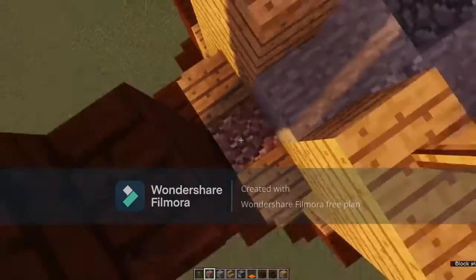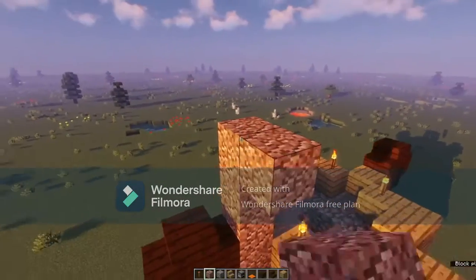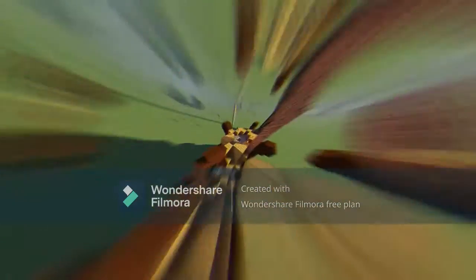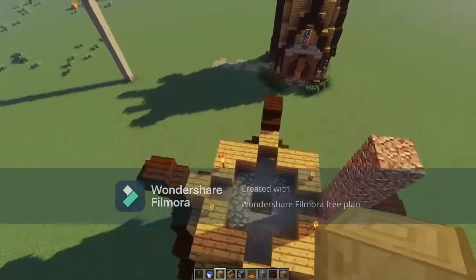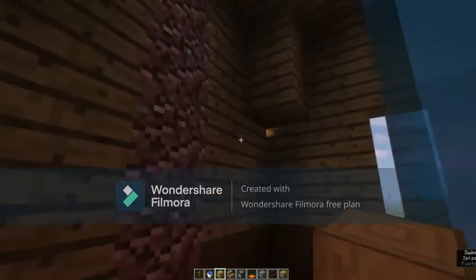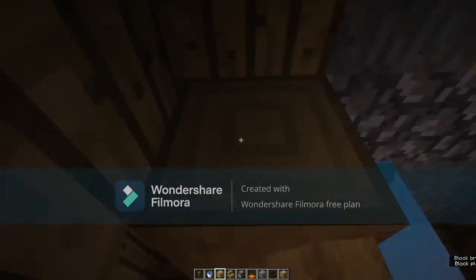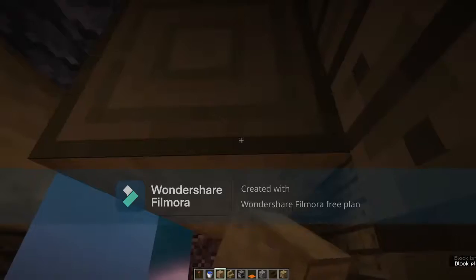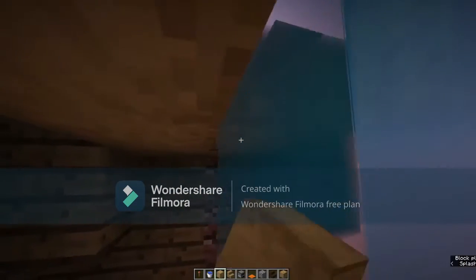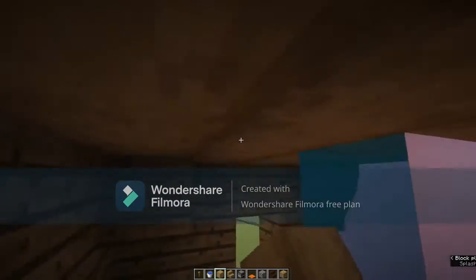Build yourself all the way up until you get about two to three blocks up from these stairs. After doing these details up top, put your water bucket down here. Then go down to the second floor and put on the ceiling stripped oak logs, filling it in as such.